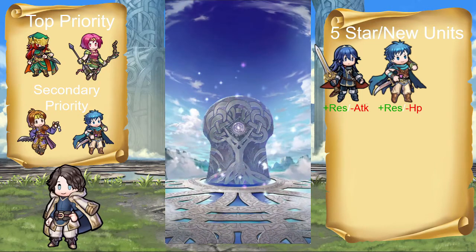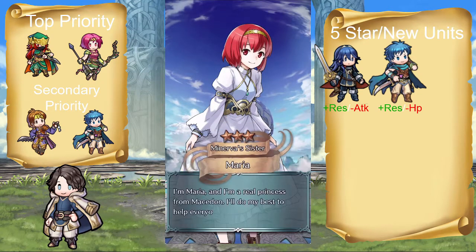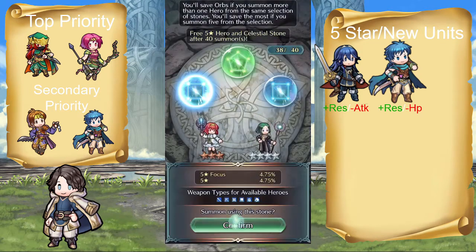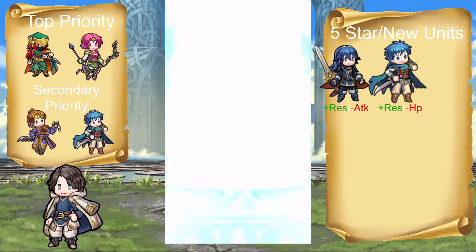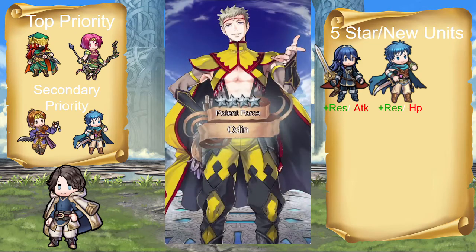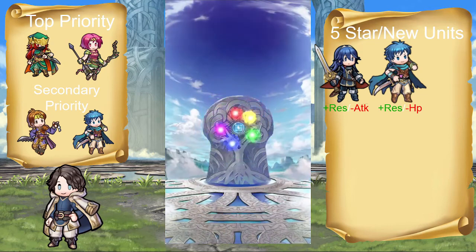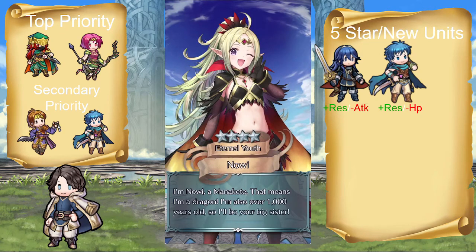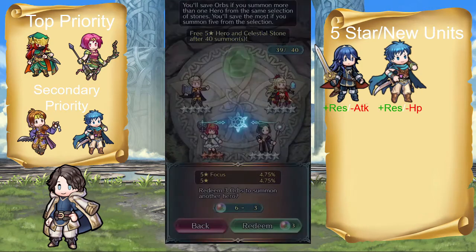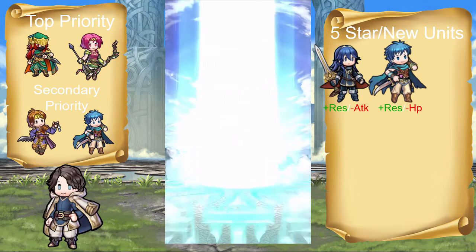Alright, Joshua, come on. Dang it — I was about to say I'll give him gold, but it turned out to be a 3-star. Might as well just throw these last 11 orbs. Not like I'm going to get anyone good. Sparkable for Joshua, because I got no one else this banner.